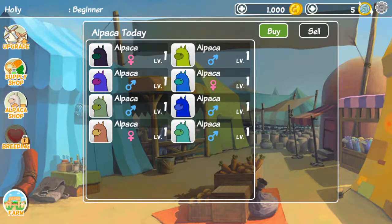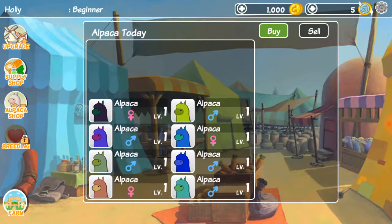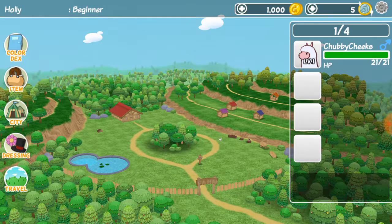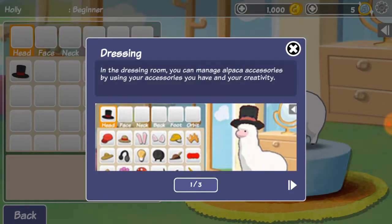Alpaca shop — here's where you can buy alpacas, or you can sell alpacas, or you can get alpacas for free when you wrangle them. Alright, now let's go to dressing!